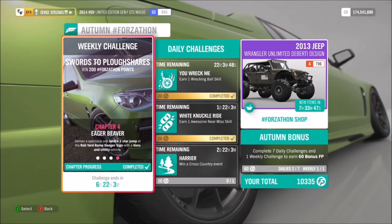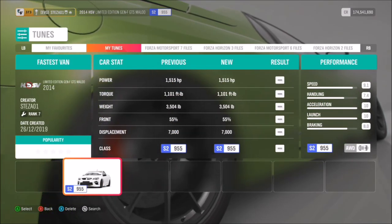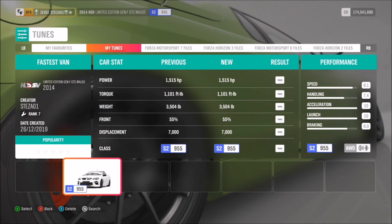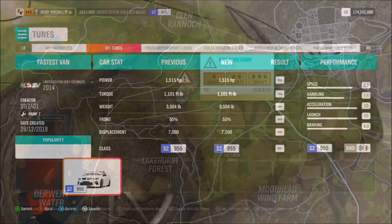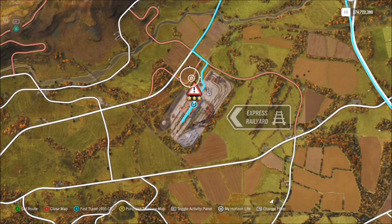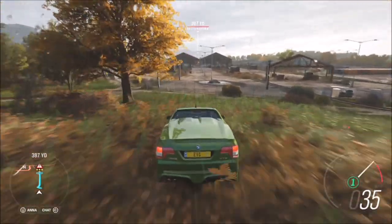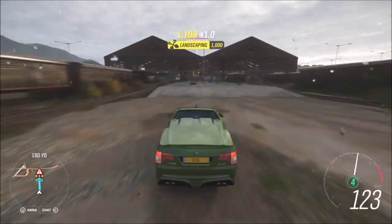For the final challenge, it wants you to get three stars on the jump at the Rail Yard Ramp Danger Sign. Like I said at the beginning, I swapped cars to the 2014 HSV Limited Edition — you can see the tune I used for it, which was called 'Fastest Van.' There is the Rail Yard Ramp, and for a total of three stars it wants you to get 700 feet. In the Transit van it just wasn't happening; I was always getting close but never actually hitting it.